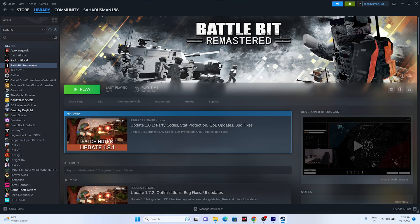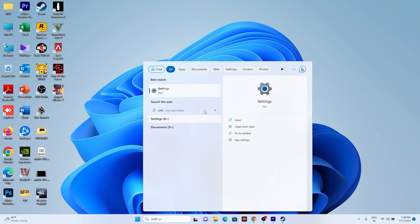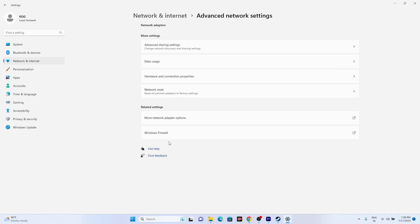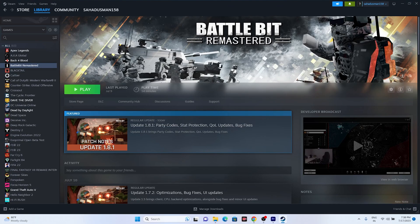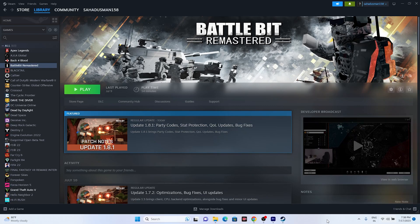The next step is to perform a network reset. Keep in mind that when you do this, you'll lose your Wi-Fi connection and will need to reconnect, so make sure you know your Wi-Fi password. Go to Settings → Network & Internet → Advanced Network Settings → Network Reset and perform the reset. After that, also try connecting to a different network to see whether the issue is with your specific Wi-Fi connection.